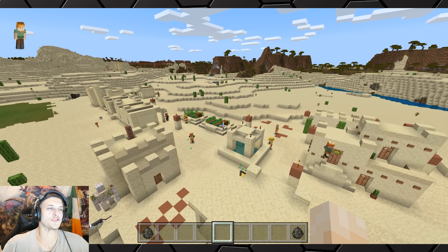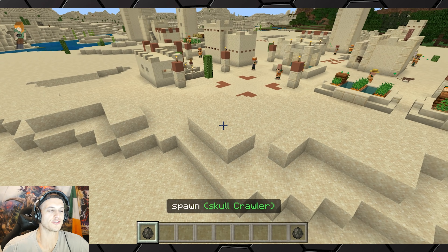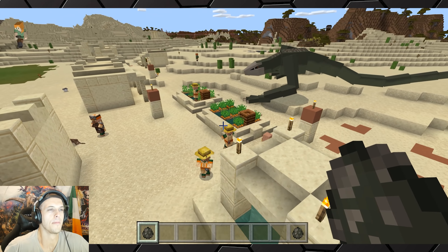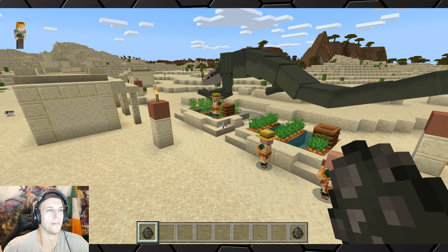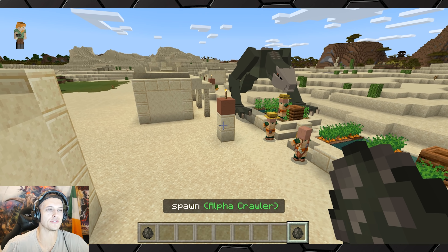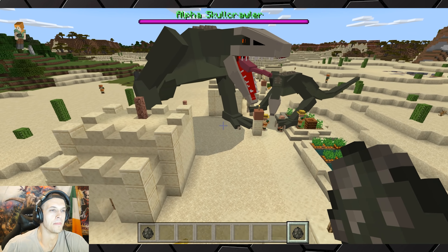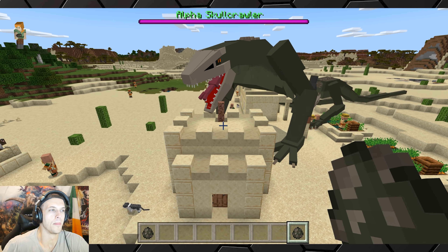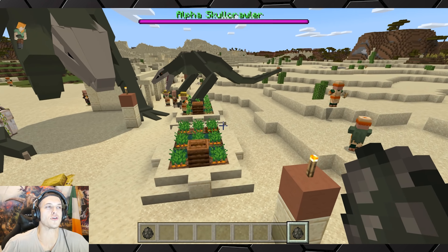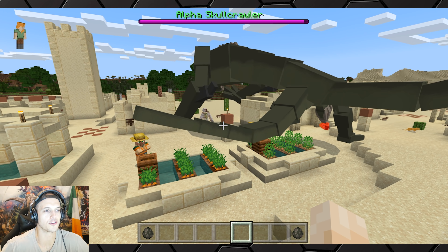Now I wouldn't be a proper scientist if I didn't see what would happen if a freaking skull crawler wandered up on a villager's little settlement. Wow, are you kidding me? What kind of docile sissy crap is this? They just get along — they've been in cahoots this whole time! Mother of god. I can't believe they've lowkey been in cahoots with skull crawlers this whole time. Oh wait — that one was eating somebody. I'm shocked.